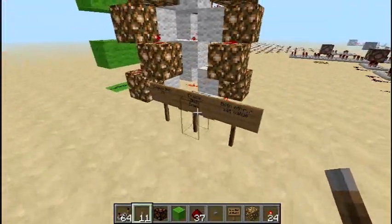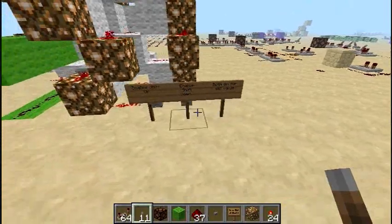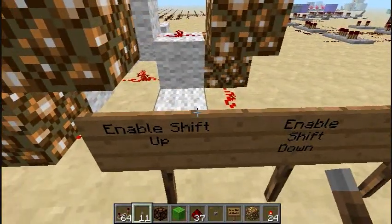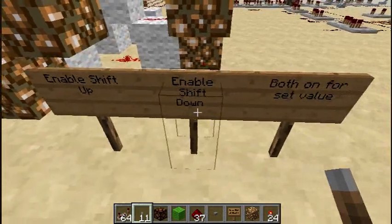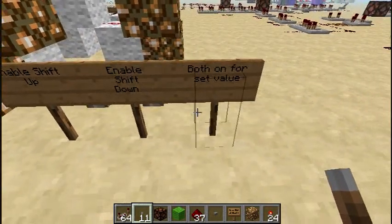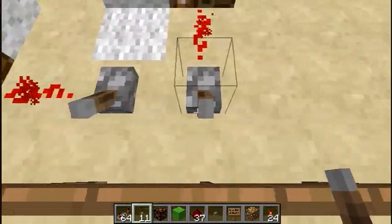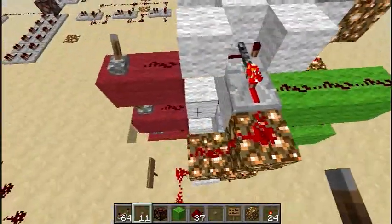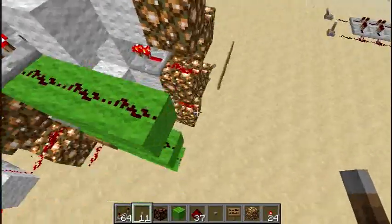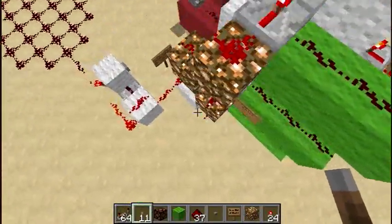There are 3 modes of operation — there's actually 4, but that's kind of a weird thing you'd probably never use. So if this one's off, you enable shift up. If this one's off, you enable shift down. If they're both on like this, that'll just set the value to what is coming in over these red lines. So that's what we have right now — it's set value, so we're going to set a 1 to the bottom.